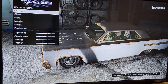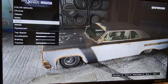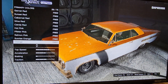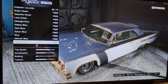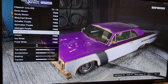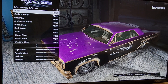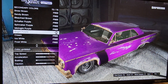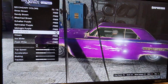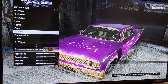So we're going to go with primary color, and we're just going to go with metallic purple — it should be all the way down here. There it is, bright purple. And you want to do the same thing for the secondary color. The only thing that sucks about this car is all the rust. Obviously, Ramon doesn't have any rust or scratches on him, but that's just how this car is, unfortunately.